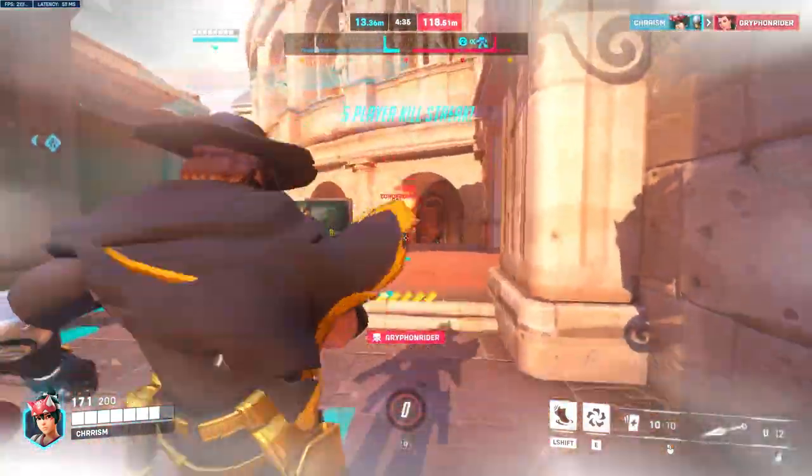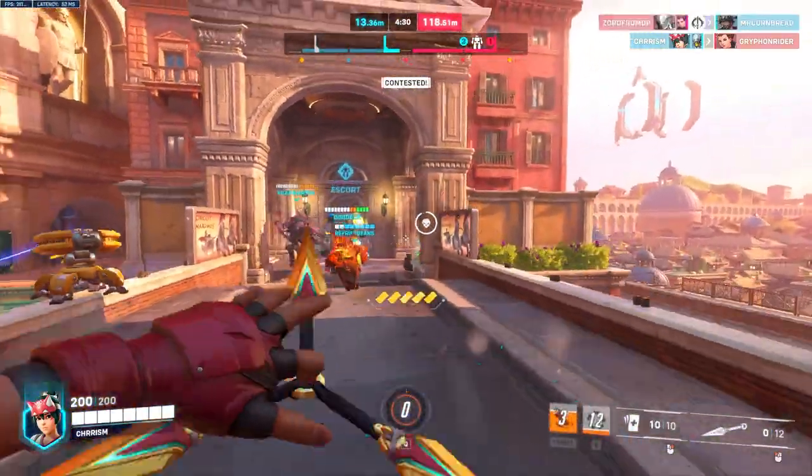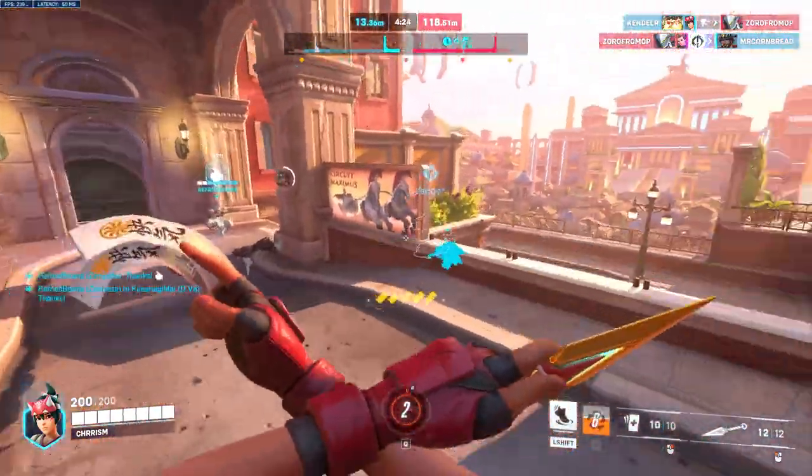If you've noticed that your aim feels off in Overwatch 2, a lot of people are saying that this is the reason. And if you don't have Nvidia Reflex turned on, at least Enabled, then you're putting yourself at a giant disadvantage.